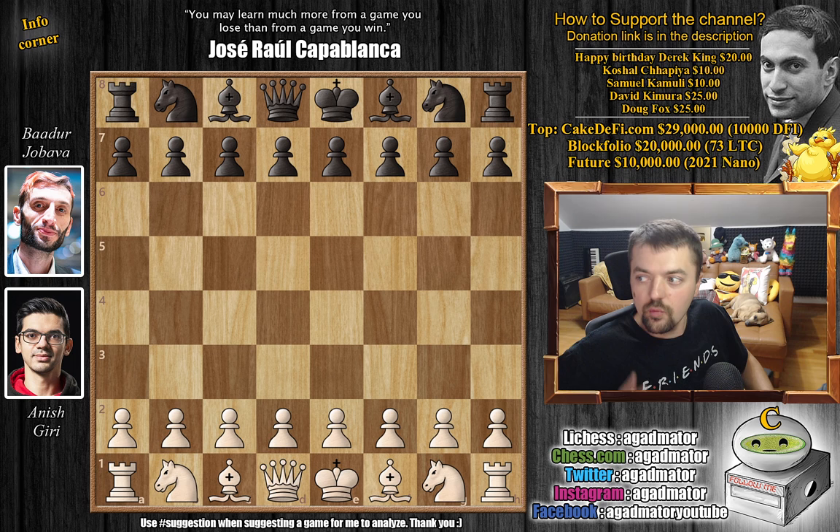Hello everyone and welcome to a really fun game. It's from round one of this year's European Team Championship. It's Anish Giri representing Netherlands and Badru Jobava representing Georgia. It really shows you what happens when you try and play really aggressive against someone who is incredibly strong at chess.